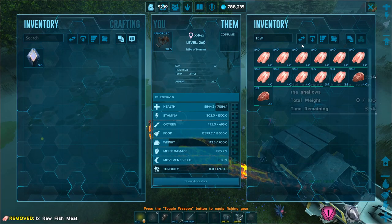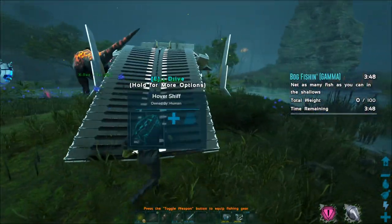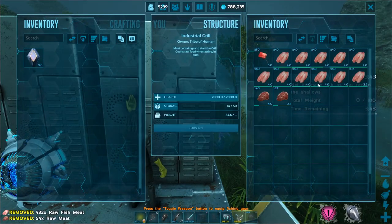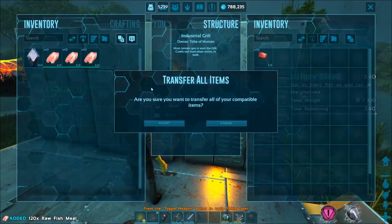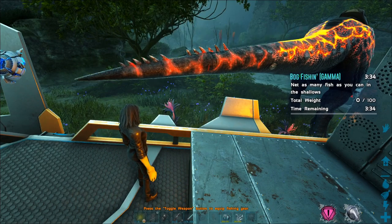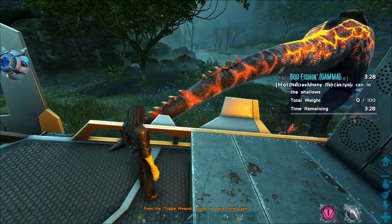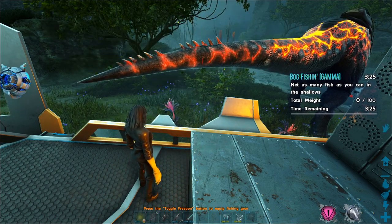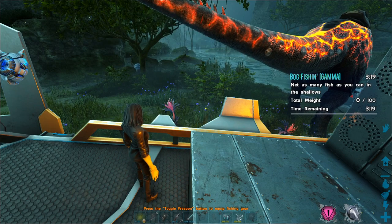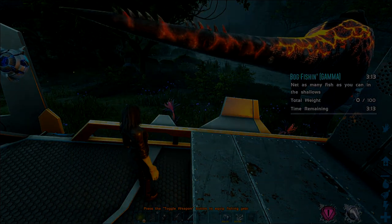Another thing you can do is grab the meat you've farmed and bring something to cook it while you're here. In my case, I'm just going to use a skiff, so that I'm actually cooking meat while I'm farming meat, maximizing efficiency for getting stacked counts of meat. You can pretty much just refill all your feeding troughs very quickly using this method, which will make your day shorter — you don't have to go out and farm meat for hours. This will speed up everything when it comes to feeding your babies and stuff like that.